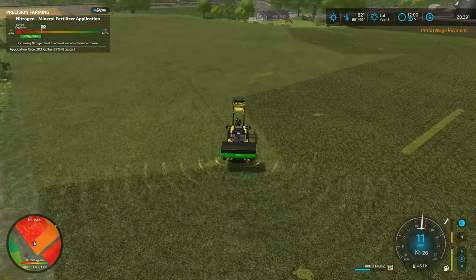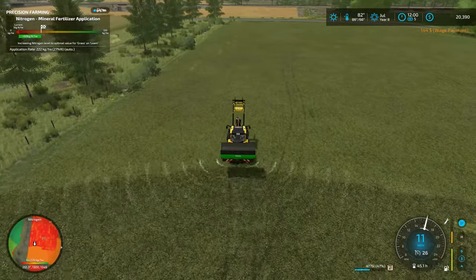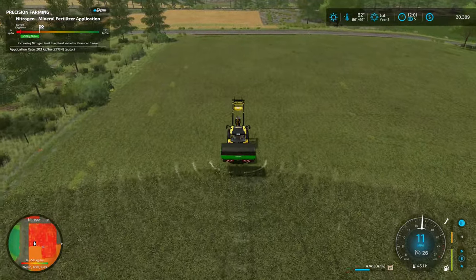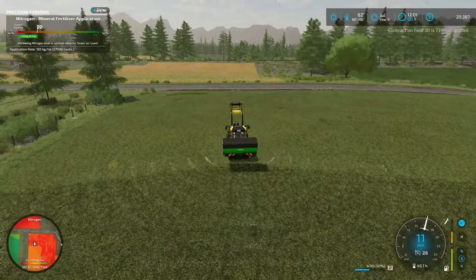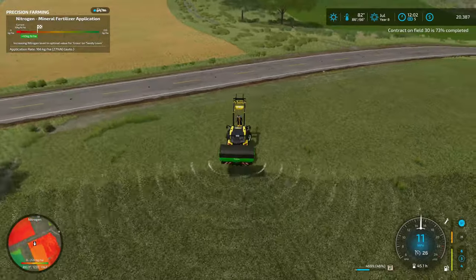Franco is charging me quite a bit per hour, but overall we'll make good money on that contract — I think around $13,000. Looks like the rain should be stopping; I can see the forecast now just shows sun. Takes a moment for the rain to actually disappear.